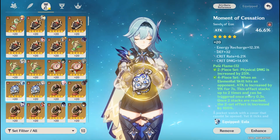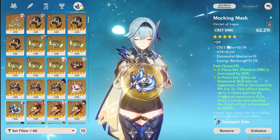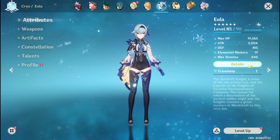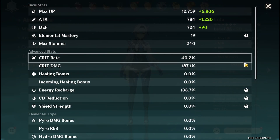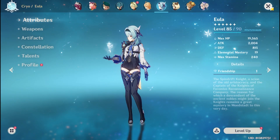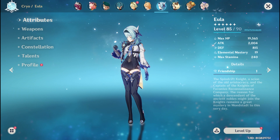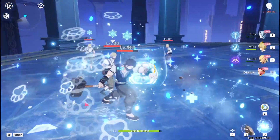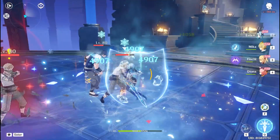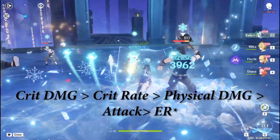As for the main artifact stats, have attack sands, physical damage goblet, and crit damage crown. For the specific stats, have 130 to 140 ER since you'll be running her with a battery unit. Realistically, anything above 50% crit rate and 160% crit damage is pretty good. But you can always go for more crit damage in Eula's case because of how her burst works — you can go for a 5-to-1 ratio instead of the typical 2-to-1 or 3-to-1 ratio for other characters. So her stat priority would be crit damage, crit rate, physical damage, ER, and then attack percent.